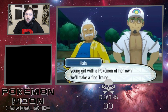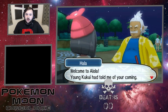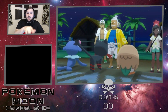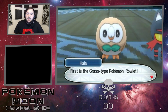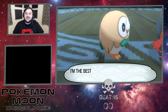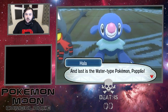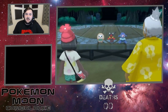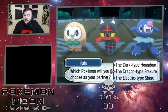It seems I should entrust this brave and kind young girl with a Pokemon of her own. Get the dice cup ready! We'll make a fine trainer out of her. I am Hala, the Kahuna of Melemele Island - welcome to Alola. Now, it may show Litten, Rowlet, and Popplio here, but they are randomized - I have no clue what they are. This is the grass-type Pokemon, Rowlet. Next is the fire-type Pokemon, Litten. And last is the water-type Pokemon, Popplio. Which Pokemon will you choose as your partner? The Dark-type Houndour, Dragon-type Fraxure, and the Electric-type Shinx!